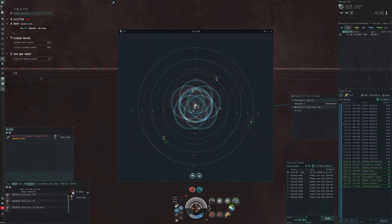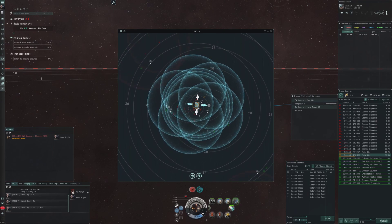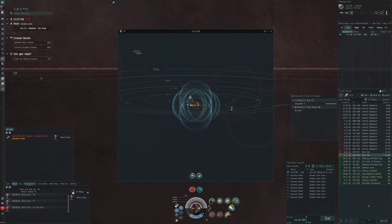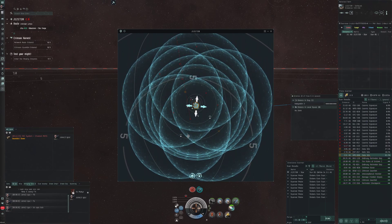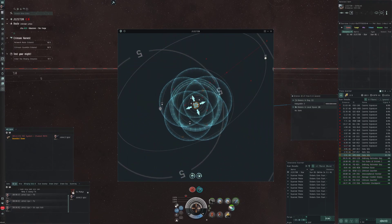I'm on d-scan and going. I'm not sure it was a good idea but we got a couple wormholes. I want to go for the data sites - let's see if we can find a Crimson Harvest one. 134 residents - Class 2 seems pretty small for something that big. I'm hoping these are ones I can run and not sleeper ones. I'm pretty sure I can't run sleeper sites.